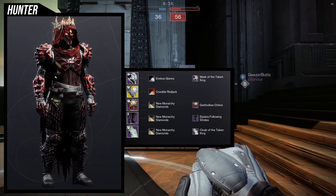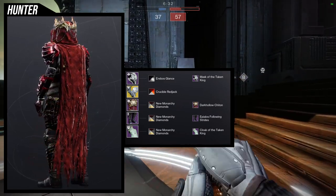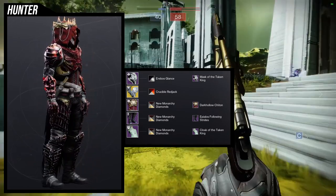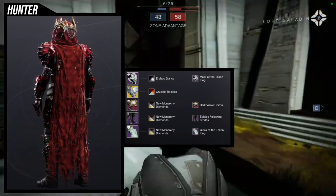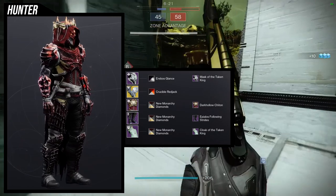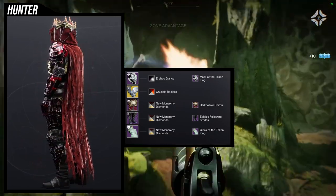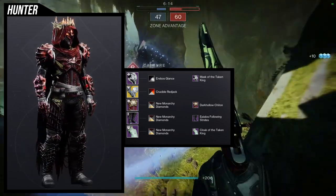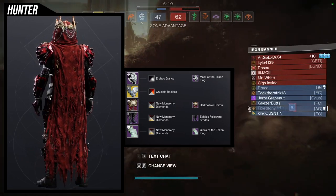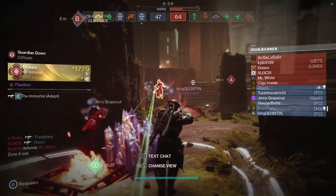I would probably switch out the arms for an exotic that I actually use. I don't think we have a lot of hive-themed stuff - I think we only have one, which is literally the healing exotic that everyone hates, the Wormhusk Crown. I think that's the only hive-themed piece we have as hunters. So I guess you could switch it out and use the helmet for something else, because the helmet alone can carry a whole set, in my opinion.